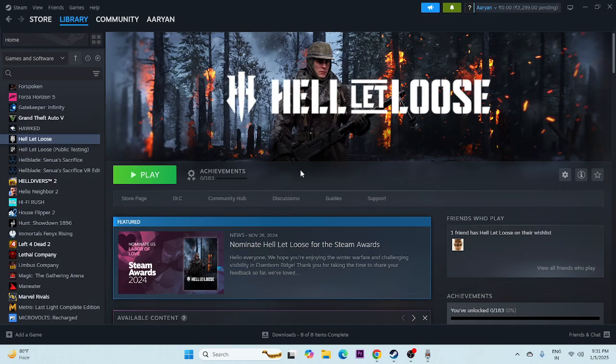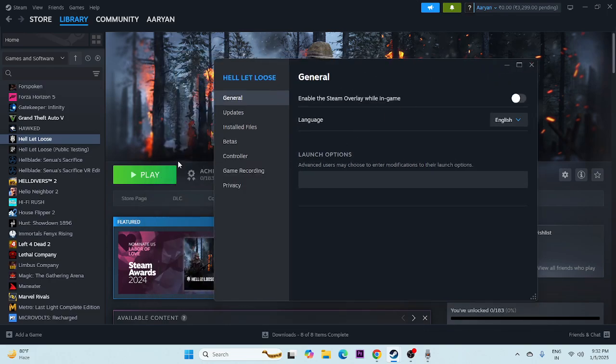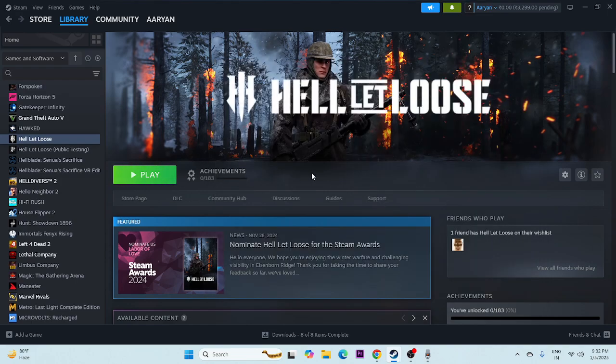Next, disable the Steam overlay. Right-click the game in Steam, go to Properties, and if 'Enable the Steam Overlay while in-game' is turned on, turn it off. Also, try adding launch commands: type -dx11 first; if that doesn't work, try -dx12; if that doesn't work, try -d3d12. Try each one and check if the issue is resolved.